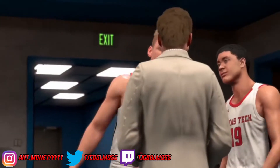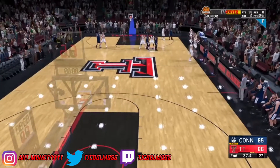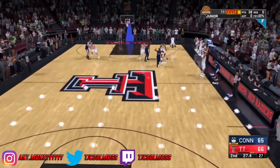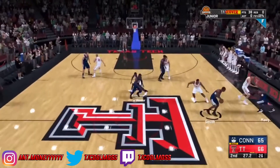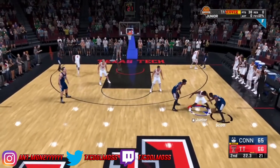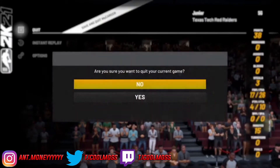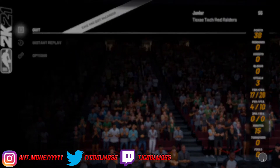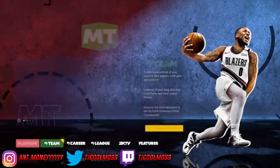Once you get into college, play your first college game and just foul out, then get into the second college game — this is where the glitch starts. In the second college game, try hard and grind out all your badges until you get into the second half. College has two halves instead of four quarters, so grind it out until the second half, then save and quit out of My Career when it's around 30 seconds left in the game.